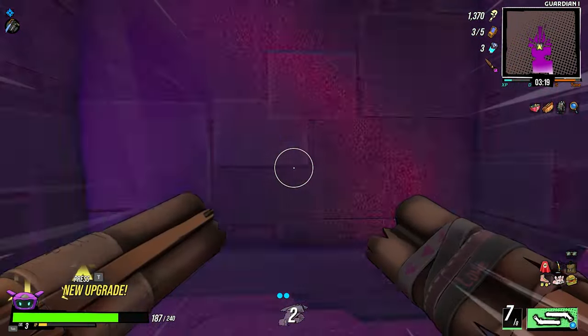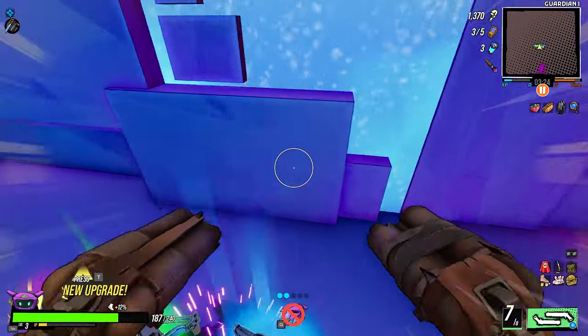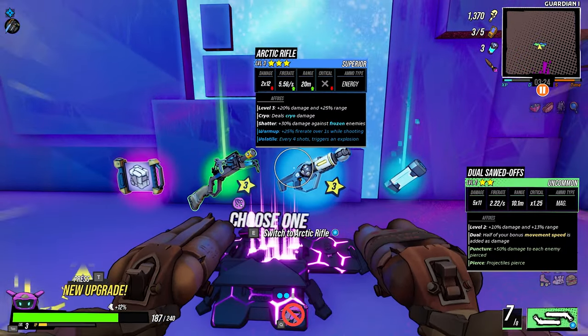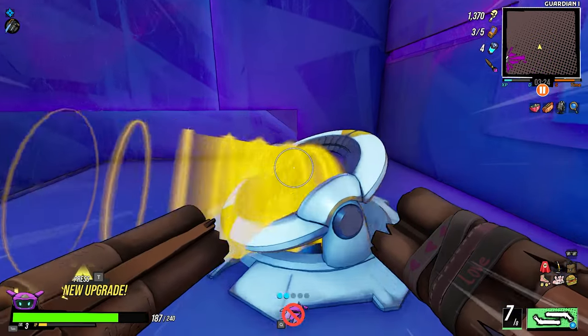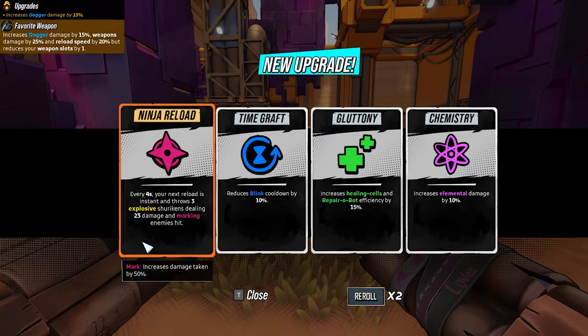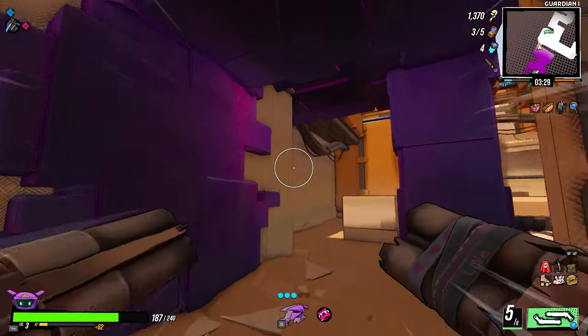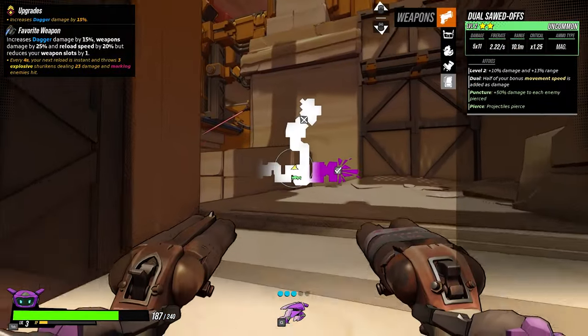We'll level up, don't worry. We got a perk from the crystal — a power cell. Every four seconds your next reload is instant and throws three explosive shurikens doing 23 damage and marking enemies hit. That's actually pretty good!